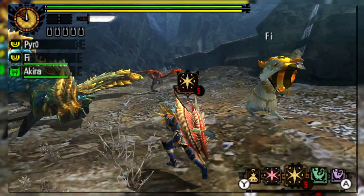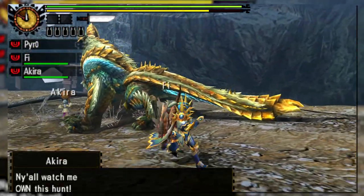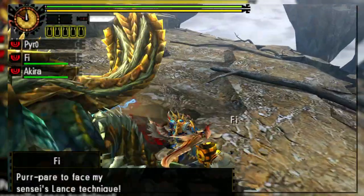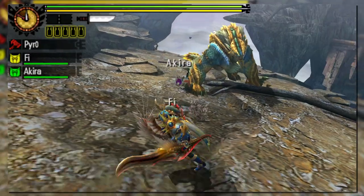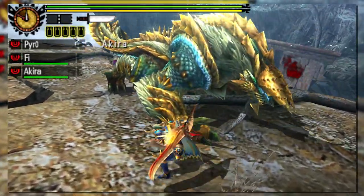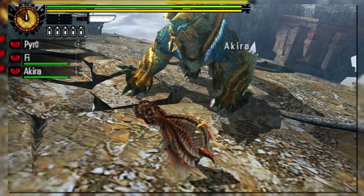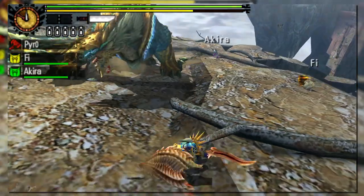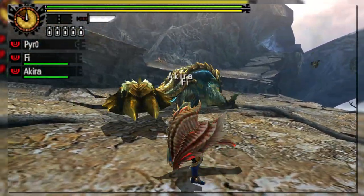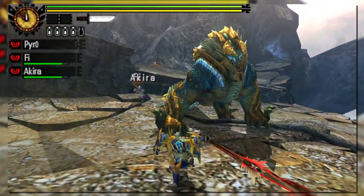Monster Hunter 4 Ultimate gets released and Western players finally get to experience what Japanese players already had, but with multiple upgrades. Not only did Ultimate add in new and returning monsters, new weapons, and G rank, but it also reworked or built upon some weapons from previous entries. The most obvious and noticeable being Charge Blade. A lot of Western players never would have experienced the original Monster Hunter 4 due to it only being released in Japan, and would never realize that a lot of the features they have come to know and expect from Charge Blade never existed in its original inclusion.